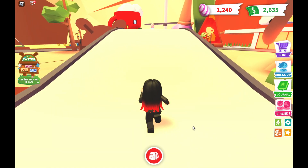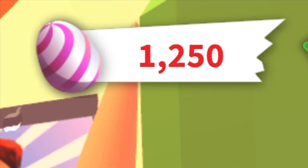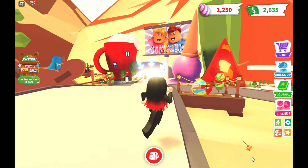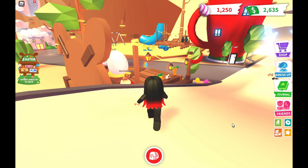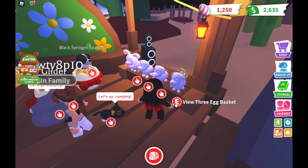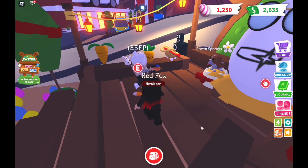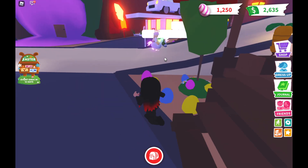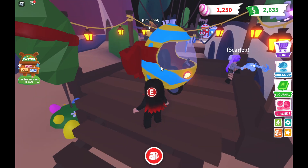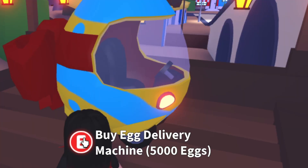That was a nice flight. I barely made 250 eggs for today — it took me about five to six minutes to do that, which was incredible. I also want to show you the event shop — there's more and more stuff in Adopt Me. These are the pet accessories and pet wears. Some things cost Robux so I can't get those, but I'm trying to grind more eggs to buy some stuff. And there's a new vehicle — the egg delivery machine costs 5000 eggs, that's a lot!